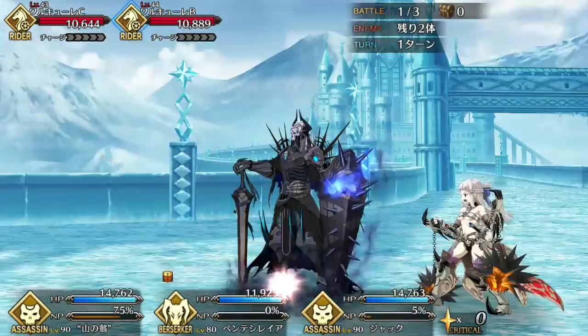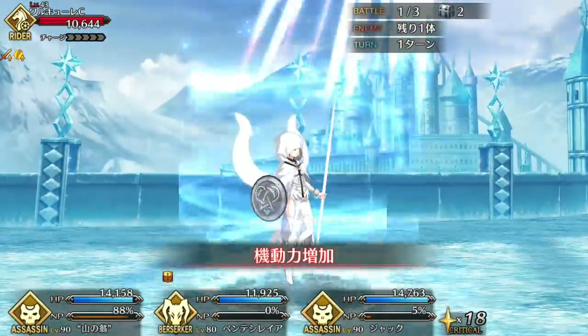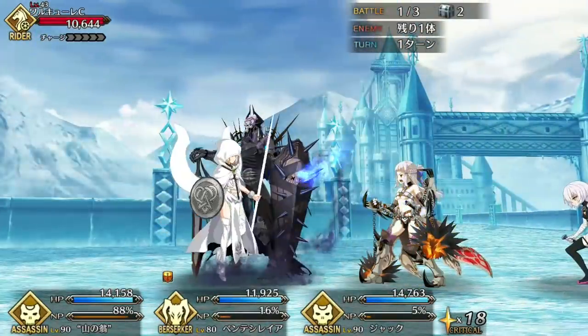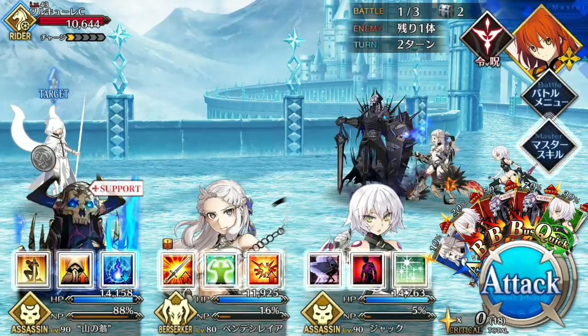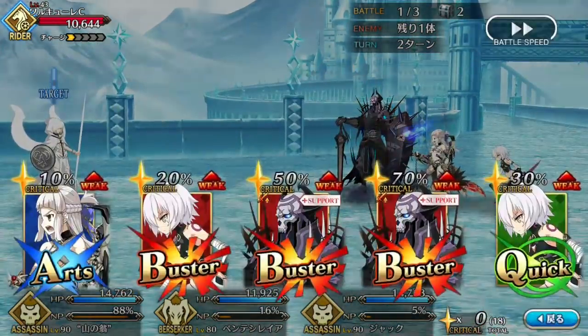It's difficult to find big weaknesses with King Hassan, but if I had to nitpick, he does still suffer from his class modifier, which dampens his attack power. So even though he does overcome this problem somewhat thanks to his buster deck and skills, don't expect him to put up damage on the scale of 5-star berserkers.